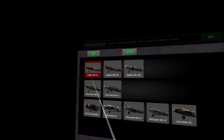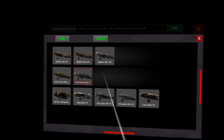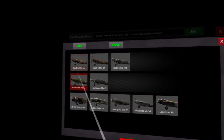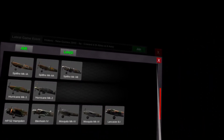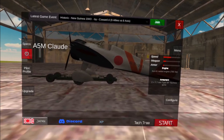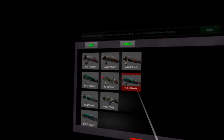The British have one, two, three, four, five fighters, and we can probably squeeze in the Mosquito if need be — six total — against the Japanese, who also have one, two, three, four, five, six fighters.